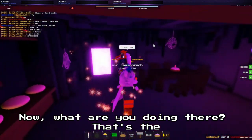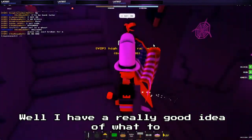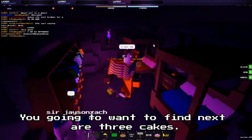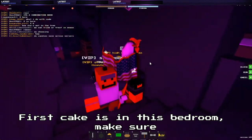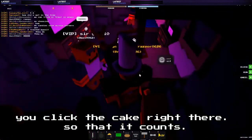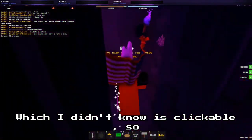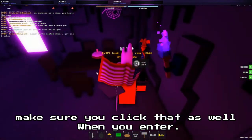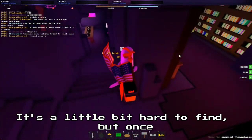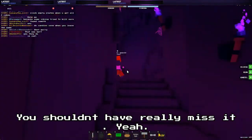What you're going to want to find next are three cakes. The first cake is in this bedroom — make sure you click the cake right there so that it counts. There is another cake by the entrance, which I didn't know was clickable, so make sure you click that as well when you enter. The last cake is in the gaming room. It's a little bit hard to find, but once you look around hard enough, you shouldn't really miss it.